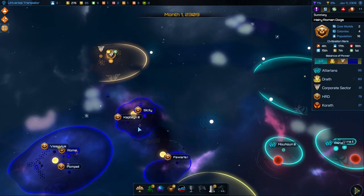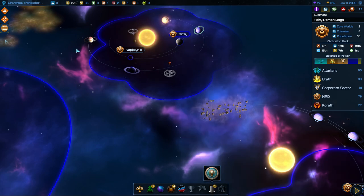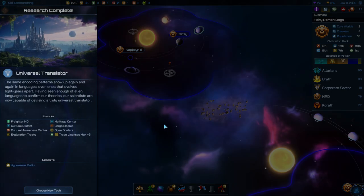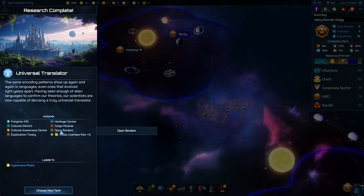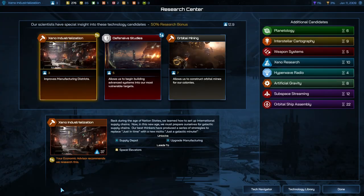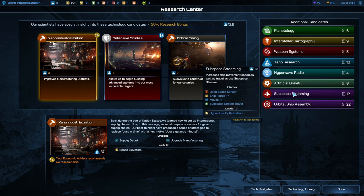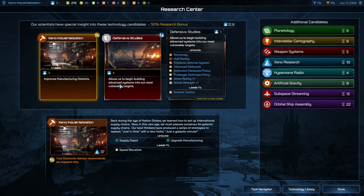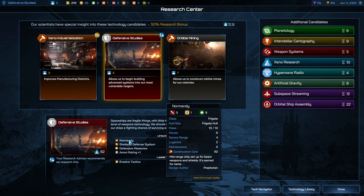All right, so this probe here is going to continue the exploration towards these stars as we explore and see just what's in our galaxy. One thing I just realized is we have not made use of this yet — let's go ahead and get the universal translator now. That'll be pretty helpful having that immediately. So now we can talk to other civilizations. The subspace streaming is going to be 12 turns. We do want to prioritize that but we don't want to spend 12 turns working on it just yet, so let's get something else instead.